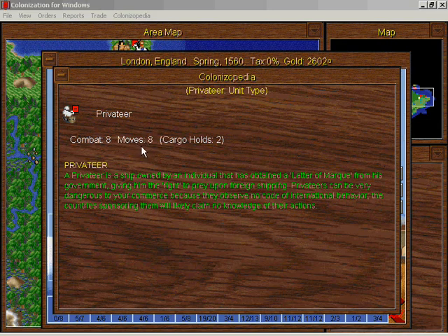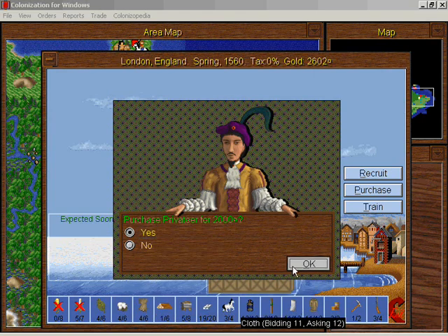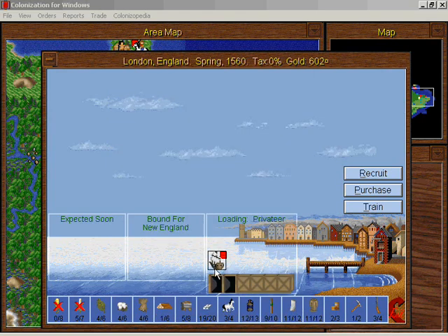Artillery is good for attacking and defending colonies, and attacking fortified units and Indian settlements. When defending unprotected terrain it's extremely vulnerable, and when attacking it can be ineffective — but they are very expensive, 500 gold for one unit. Then the privateer — look at how many moves this guy gets: eight moves! With a privateer we can actually attack other colonies' ships without declaring war. I will buy a privateer for 2000 gold — thank you Incas! And it can carry cargo too.